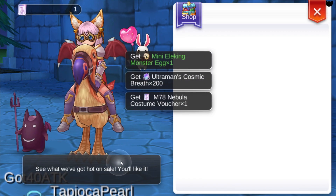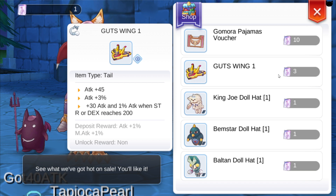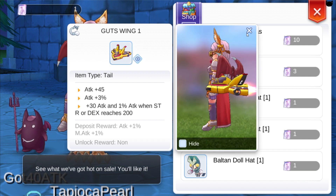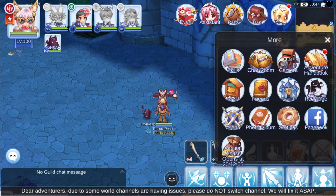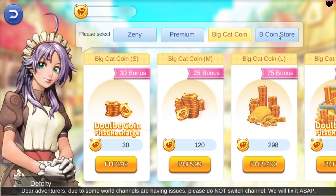I'll show you the pet later. What I'm really interested in is the Nebula Vouchers, because as you can see you need three of these to get the Gutswing. This one has really good stats, and I've talked to some people from the Chinese server who said this is one of the best tails they have up until now. So if you want a 100% way of getting the Gutswing, all you have to do is buy the three Ultraman Premiums to get three Nebula Vouchers.